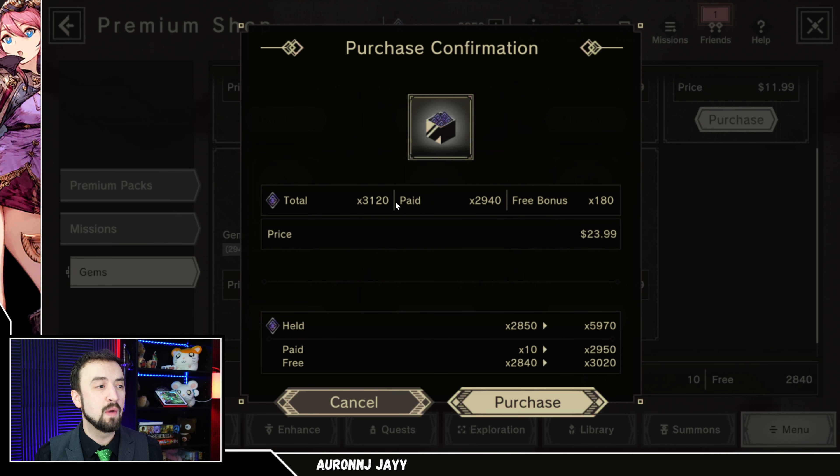If you're new and don't know the difference between paid currency and free currency: free currency is the stuff you just farm in-game — you get it from beating the story, clearing missions, etc. You use that on the banners. You almost never, ever want to use paid currency on a free currency banner. Save your paid currency for special banners that guarantee you a 4-star unit or multiple 4-star units. Those banners will come along — don't buy paid currency and blow it on free banners. That's a big mistake.